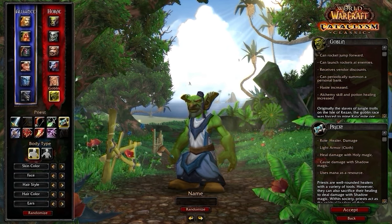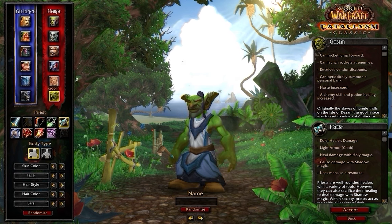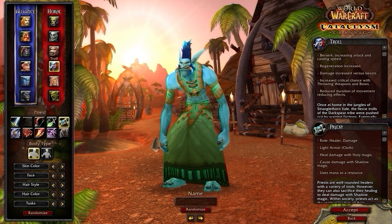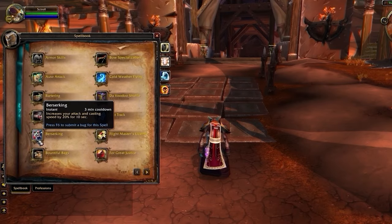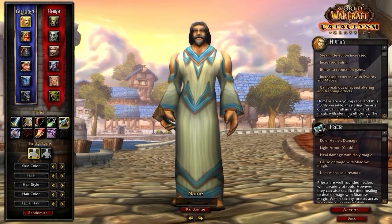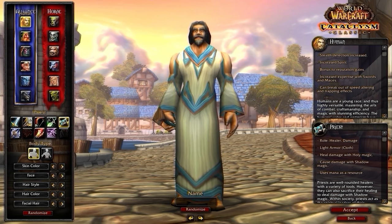For Horde, you have two options. Your best option is Goblin — the Goblin jump ability is the primary reason, as it can easily allow you to land Fears or escape melee. Troll is your other option, giving you access to the Berserking racial, which increases your haste by 20% for 10 seconds for some big damage. Most Shadow Priests will find themselves on the Alliance side.